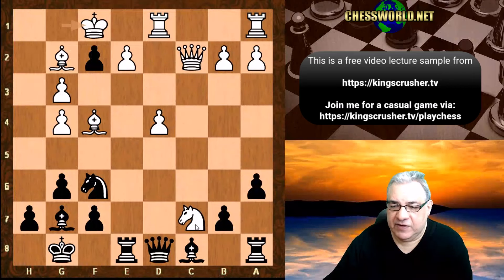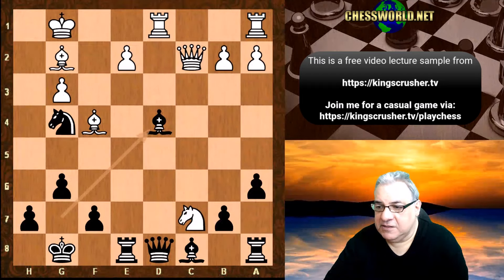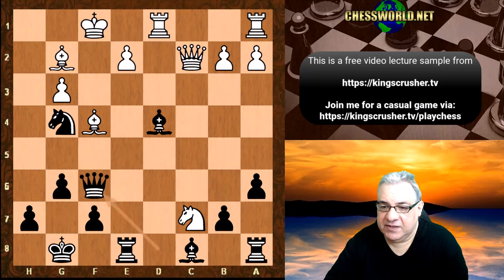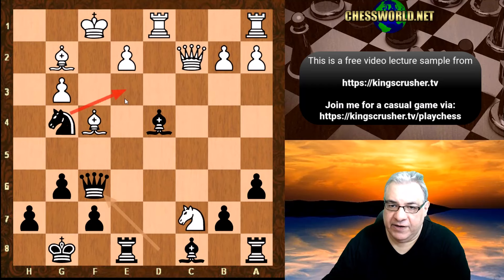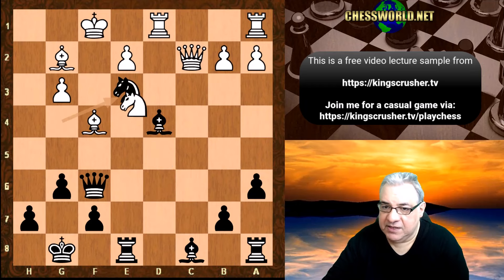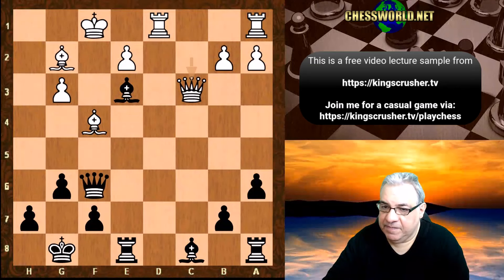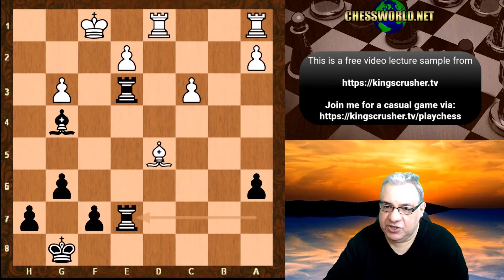This position with two rooks attacked — has black got enough compensation for losing material? If the king had taken on f2, Knight takes g4 check, Bxd4 check is actually unpleasant for white. Qf6 — it doesn't actually matter about the two rooks being attacked. There's a big threat in this position: Ne3 check and then taking off the queen with check wherever the king goes. So say Nd5, Ne3 check is good. Knight takes, Bishop takes, Qc3 — it ends up being advantageous for black once the smoke clears.